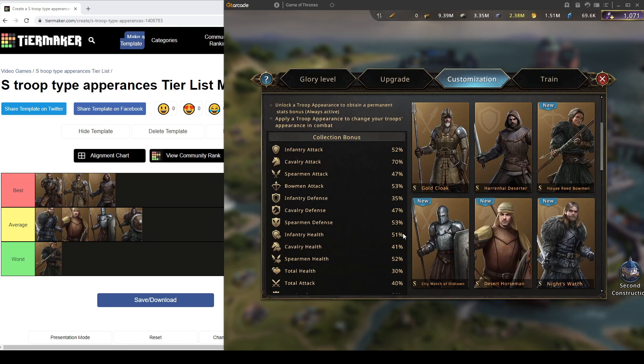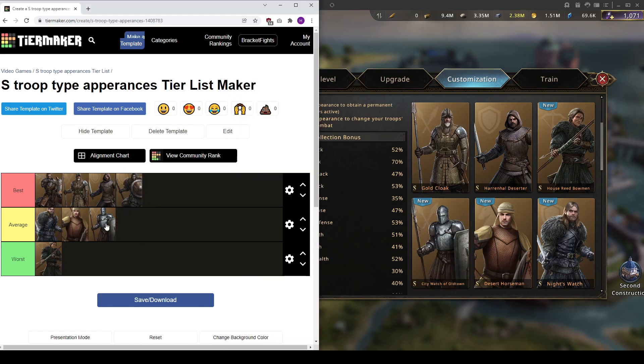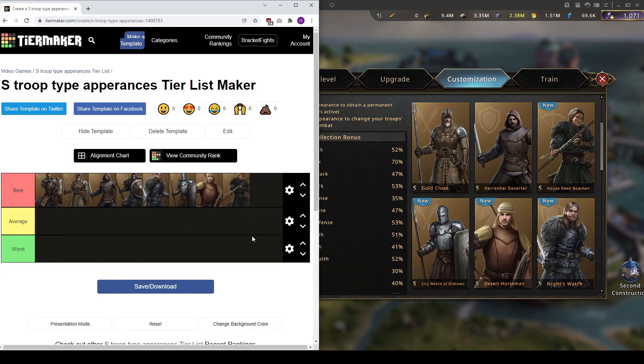This applies to everything: if you're a Cav main, go for Cav skins first; if you're an inf main, go for inf skins. There's no need to get Cav skins first if you're a Bowman or Spearman. If you plan to be a rally leader in your alliance, the best thing you can do is get all skins to gold. You'll get 160K more rally size plus totals from there, and combined with SS and A-tier troop type appearances, it will boost your rally size significantly.